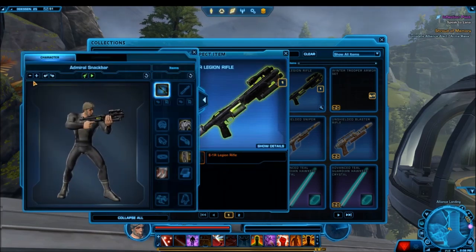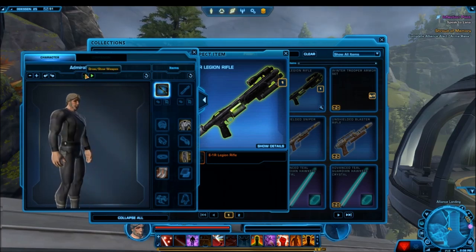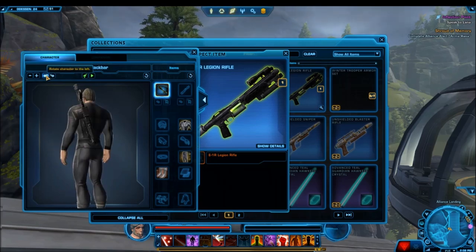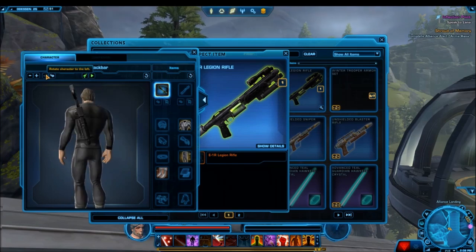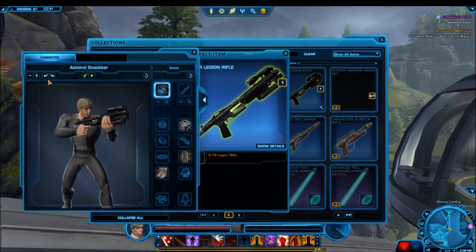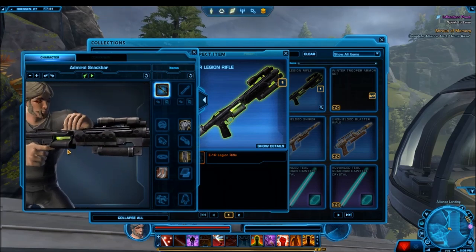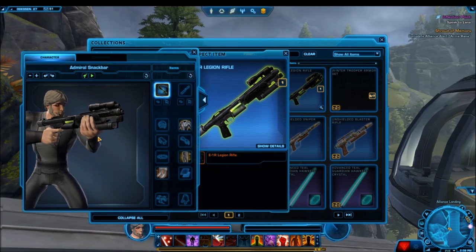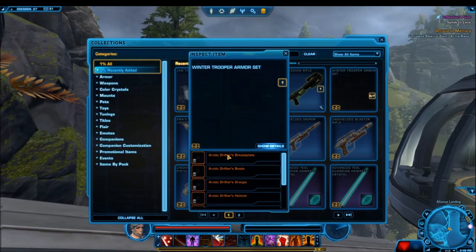This next one is the Legion blaster rifle. It's a really nice, compact, black colored rifle with a little bit of a green kind of effect happening in the middle. I really like this blaster rifle because it's just compact, and I don't think we have a lot of simple looking blaster rifles. We get a lot of things that are very flashy and fancy — some are way too big, some have all these things sticking out of them. But this one is just really nice and simple, and its simplicity is what makes it so great because it still has a nice finesse to it. I could see a lot of people liking this one, and it's definitely one I would consider using.